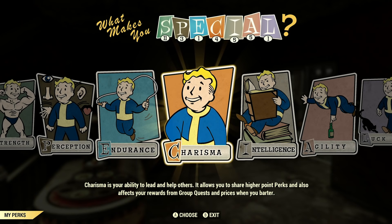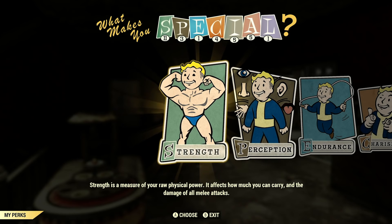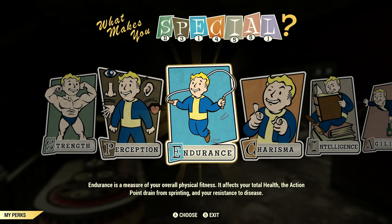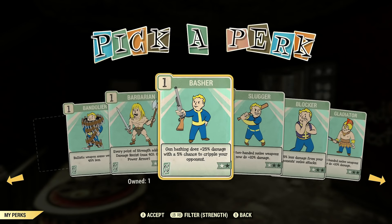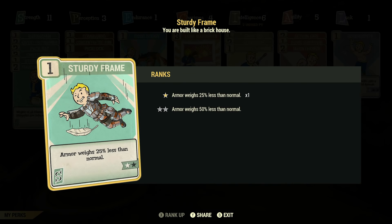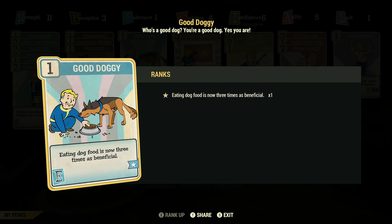The perk system in Fallout 76 is rather wonderful. Not only is it fantastically designed, it can actually be your saviour in the wild wasteland. For starters, Strength is very important, mainly so you can carry more. There are even perks like Sturdy Frame that make your armour lighter, and Pack Rat which makes your junk weigh 25% less as well — both are godsends. Of course, the higher the level of the perk, the bigger the effect. Another good one is Good Doggy, a great perk in the Endurance category which makes dog food three times as effective — not only great for hunger, but it heals a great deal as well.